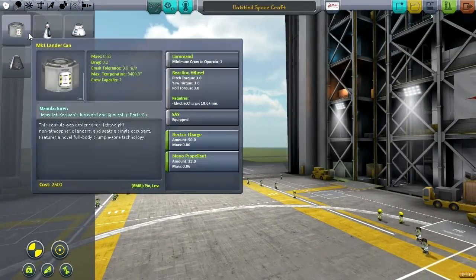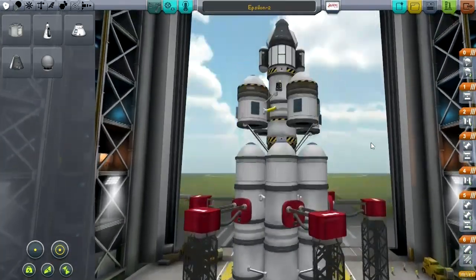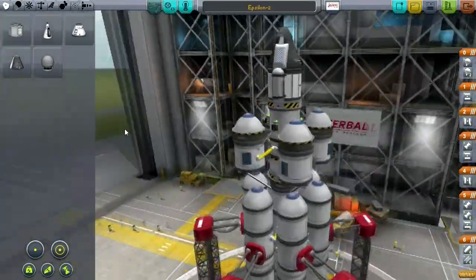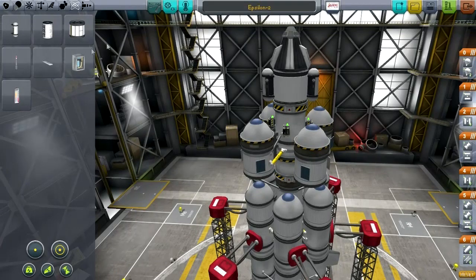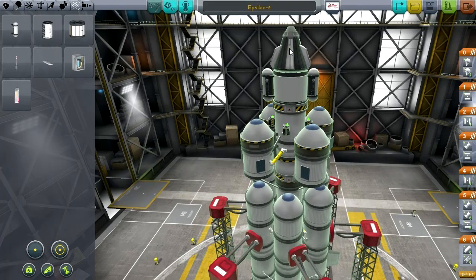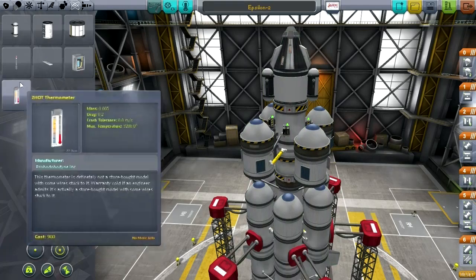Let's go back and load up my Epsilon 2 — that was the most advanced. This is what it usually looked like with my landers, and that's a pretty fair start honestly. I think I'm just going to work off of this instead of trying to come up with something new. Since I'm not quite getting the feel for it, I'll work on this first.